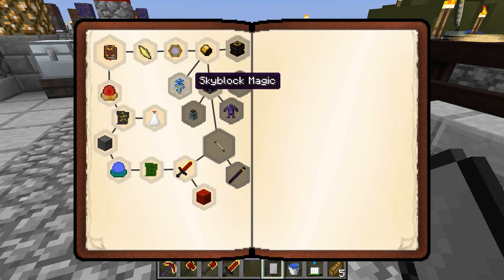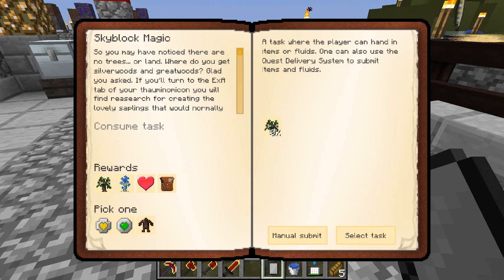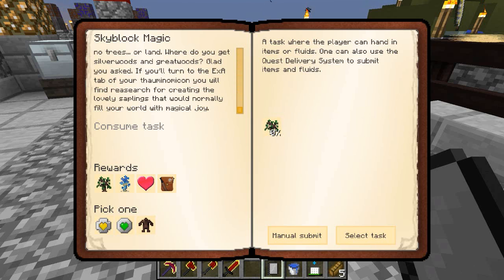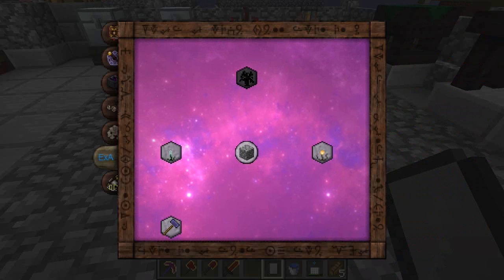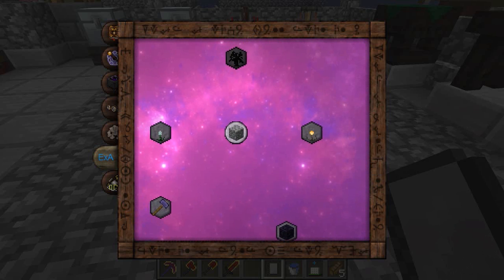Let's look in our quest book and maybe it'll give us some information. So: you may have noticed there are no trees or land - where do you get silverwoods and greatwoods? Glad you asked. If you turn to the EXA tab of your Thaumonomicon, you'll find research for creating the lovely saplings that would normally fill your world with magical joy. So I need to make a greatwood sapling first, and the rewards will be a greatwood and a silverwood. So we've got missing research at the minute and I'm guessing I might have to learn some of these first.